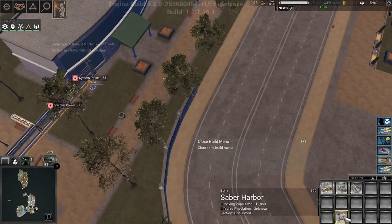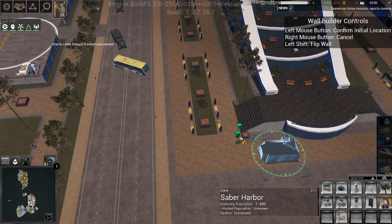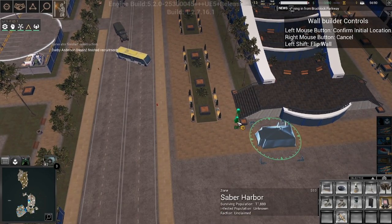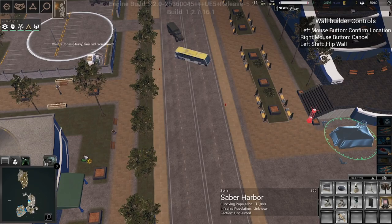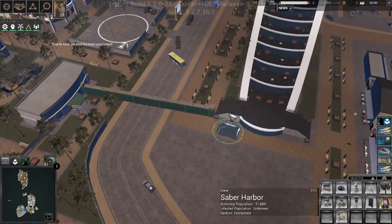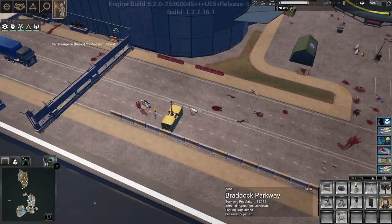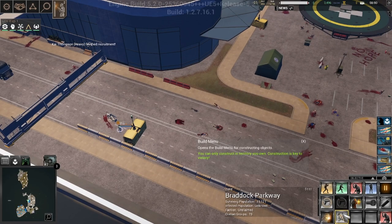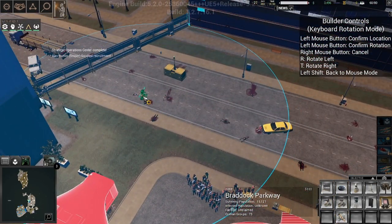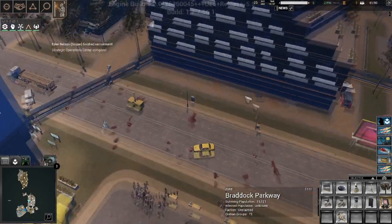Now you, my friend, you're going to go ahead and build. I'll just build this way — this should hopefully keep our zombies at bay. Hopefully — that's the key term here. Hope. Right now, that's all I got. We'll set up a gun right there and then another gun right there and that should hopefully hold back the dead.